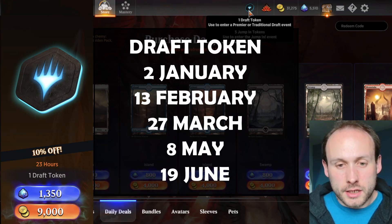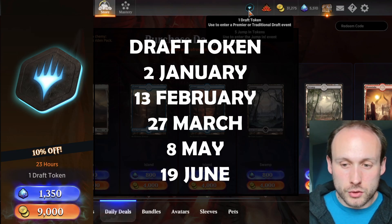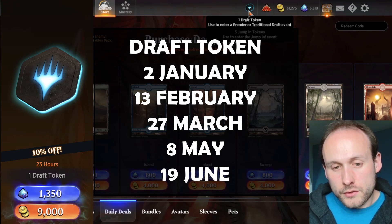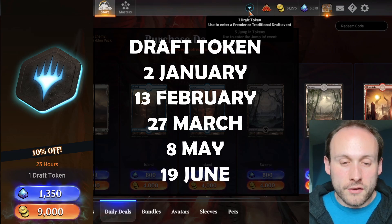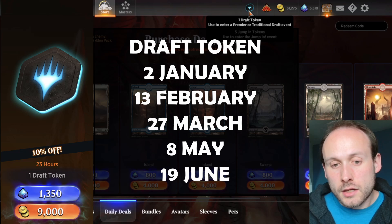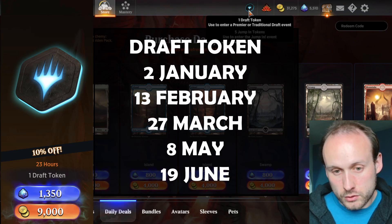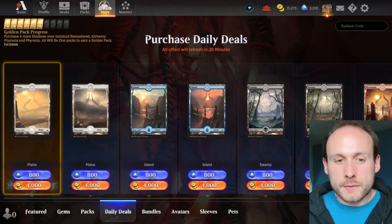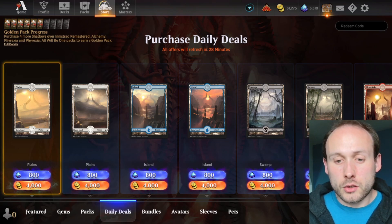For the draft token, I'd rather spend gems than gold. Spending 9000 gold on it is equivalent to nine packs; spending 1350 gems is equivalent to about six packs. I'd much rather spend six packs' worth of gems and save my 9000 gold to actually buy nine packs. So: spend gems on the draft token, save gold for packs.